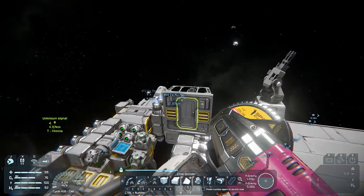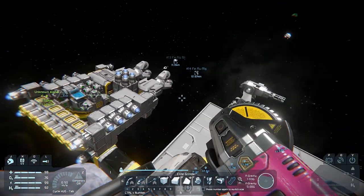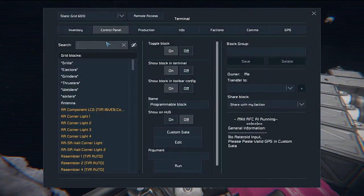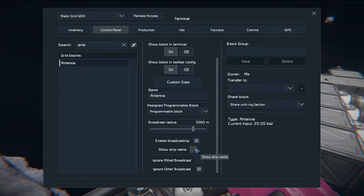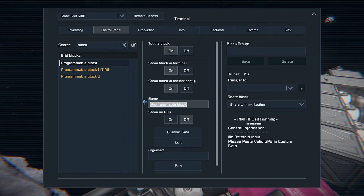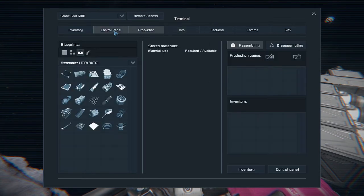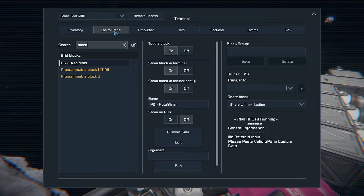So — take the cockpit off, and it's nice and connected. Let me check a couple of things here. First things first, let's check the antenna and get it to show the ship name — 5km should be fine. And let me check the programmable block. I also want to name this ship — we'll call it the Ant, although it's not actually that small. Thinking more like a hive colony, that kind of stuff.